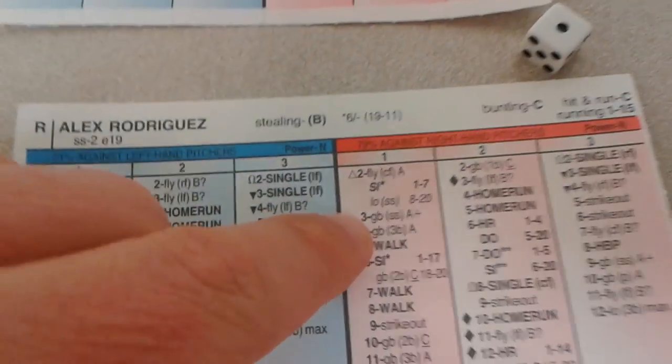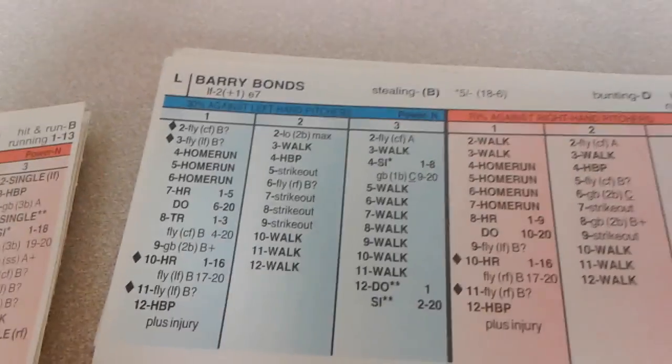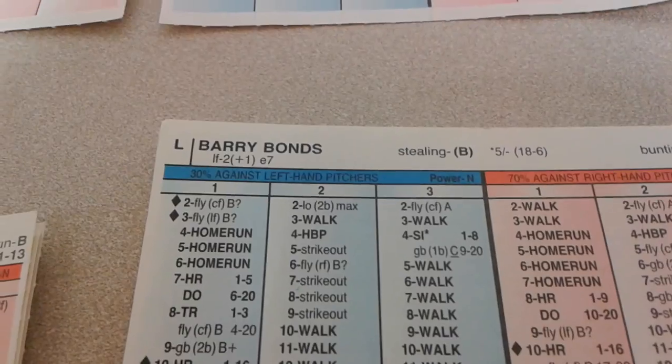A-Rod leads things off in the third. He's recording this at work without his usual setup, playing one-handed. A 1-3 for A-Rod — ground ball to short, one away. Barry Bonds — 2-9 — is a strikeout. Two away very quickly.